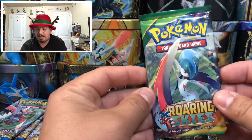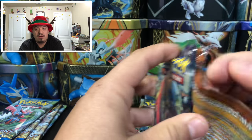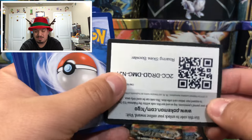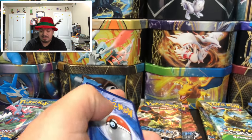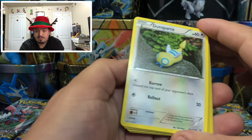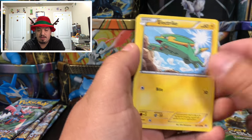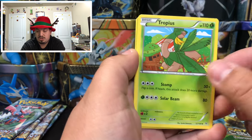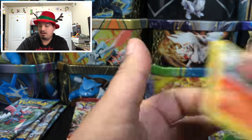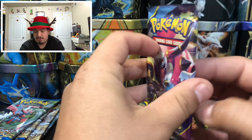I'm trying to pull the Dragonite EX rather than buy it — it's only about a three-dollar card but it's the last one I need to finish Evolutions. Roaring Skies — Nincada, Bagon, Electrike, Gliscor, Switch, Trump Card, Sky Field, and Talonflame — rare non-holographic card. Onto Ancient Origins.